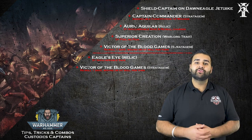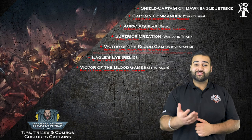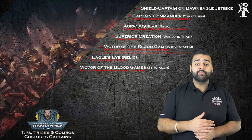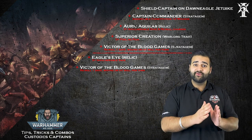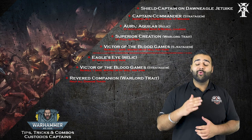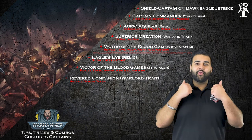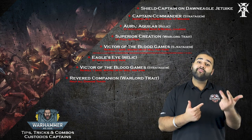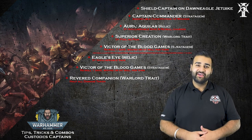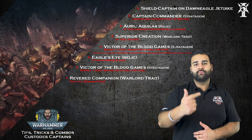You can pay 1 CP to use the Ten Thousand Heroes stratagem for Custodes, which lets you take an extra warlord trait on a different guy who's not your warlord. You take it on the extra guy, make him Aquiline Shield shield host, and give him the Revered Companion warlord trait — which halves all damage he takes. So you've got two guys: both with a 3+ invulnerable save and one re-roll for that save every turn. One has 9 wounds with a 5+ feel no pain; the other has 7 wounds but halves all damage he takes. They've both got tough relics and tough warlord traits.